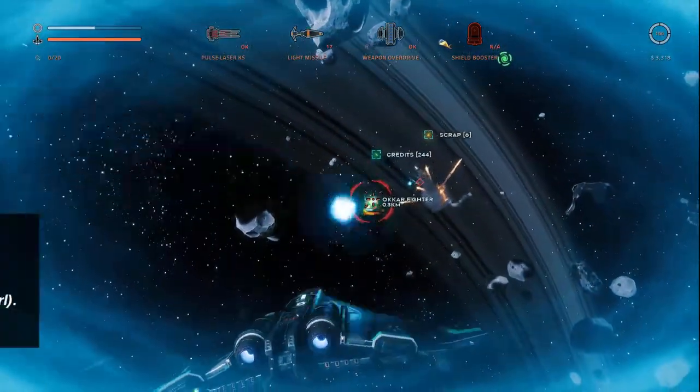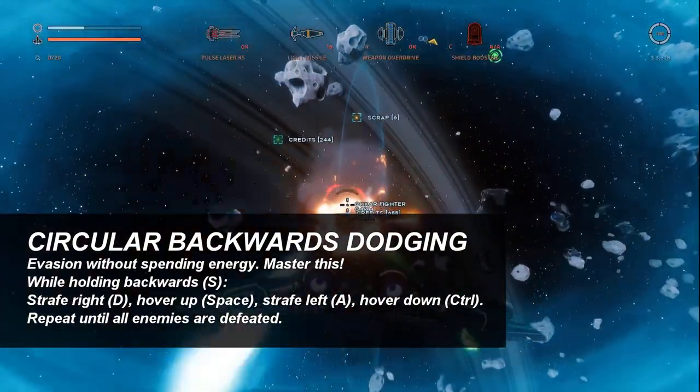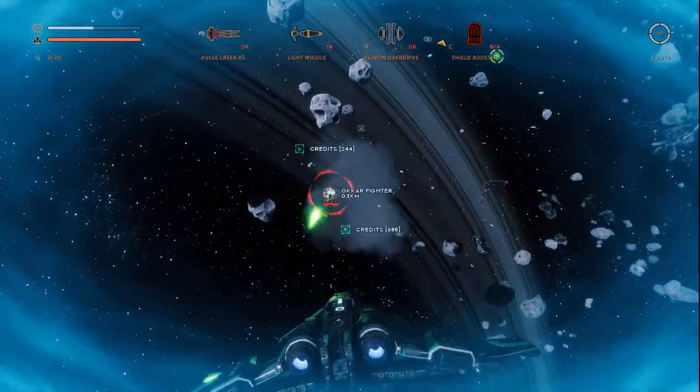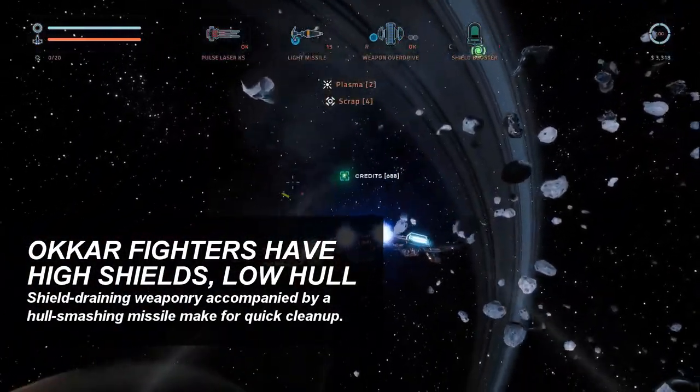I'm also going to be doing a circular dodging here, which you can kind of see. I'm using a light missile instead of finishing off with guns, because Ugar are very weak ships.